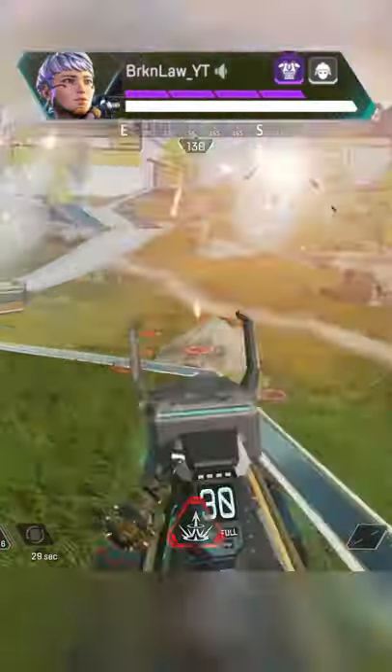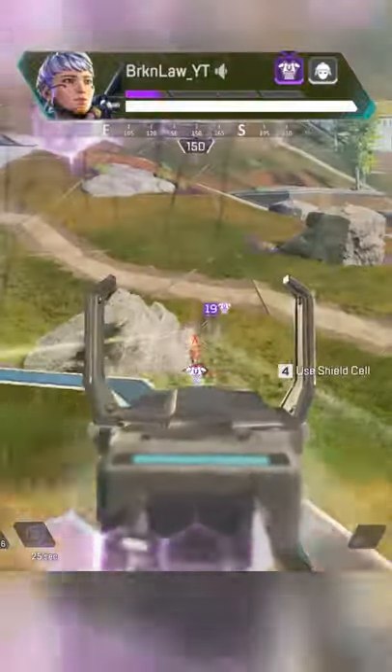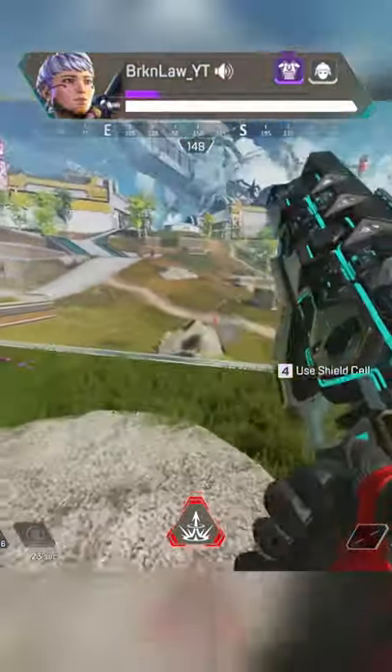Step one: use your tac tool to force the Loba out of cover, then throw an arc star because she doesn't move. Force her to the left side, then you can push up immediately and aggressively and get the beams.